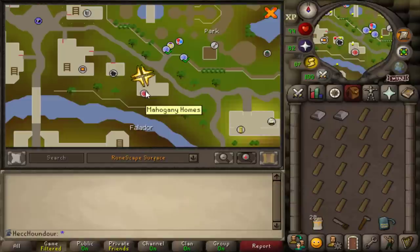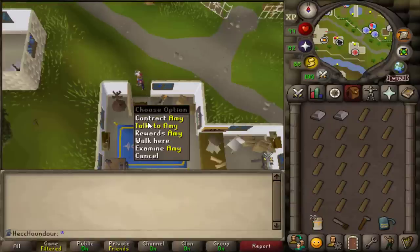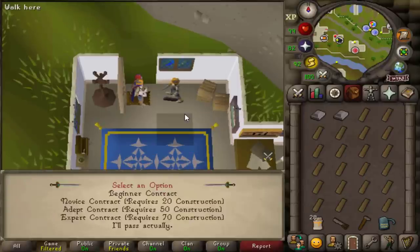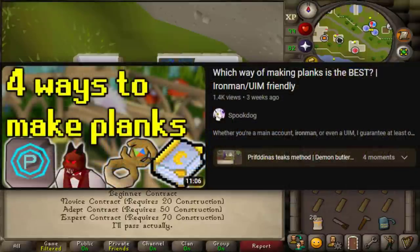To start Mahogany Homes, first you have to talk to Amy in Falador to get your very first contract. Afterwards you can get a task from multiple other NPCs. At level 1 you can only do beginner contracts, which use regular planks. At level 20 you can start doing novice contracts, which use oak planks. At level 50 you can do adept contracts, which use teak planks. This is a good balance of affordable but not insanely slow XP, and really doable for Iron Man, so this is usually what people do to 99 — especially Iron Men. I have a guide on making planks on an Iron Man and show my favorite method for making teak planks, by the way.